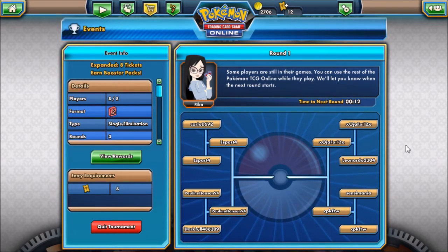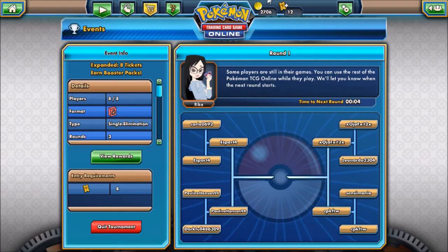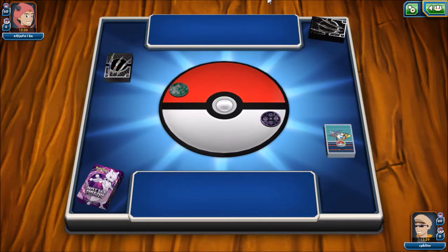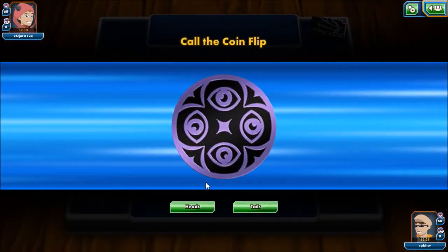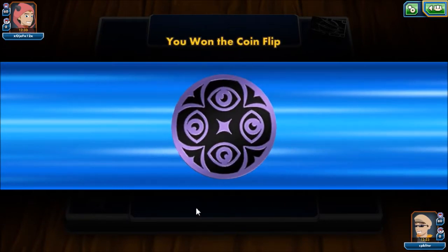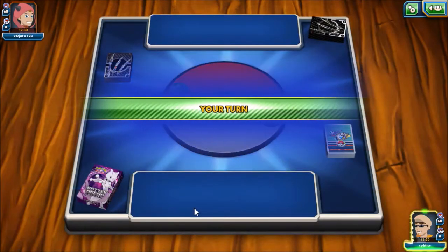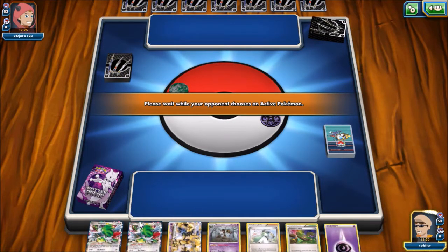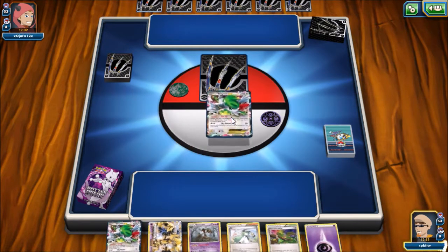We're back, guys. The next round is about to start. I won the coin flip so I get to go first. Let's see if I can get a good starting hand. That is not the starting hand I wanted. This one's going to be a tough one — double Shaman start.